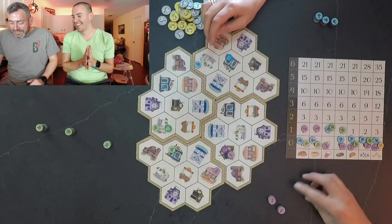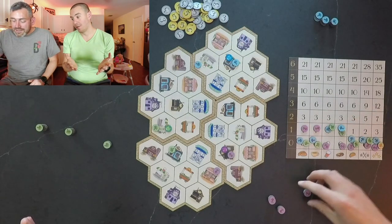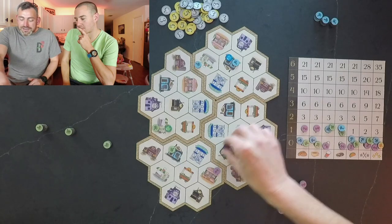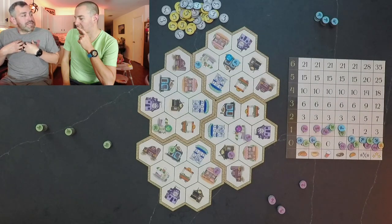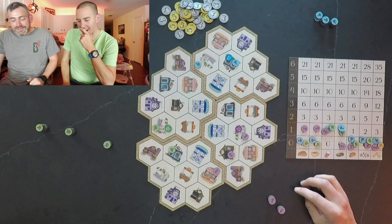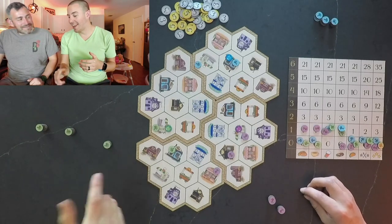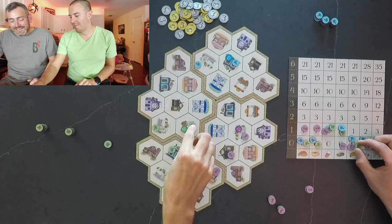Lacey heads to the sandwich shop and makes a mushroom sandwich. Paul then goes to make some beet juice — his favorite meal is berries and beet juice. Paul considers locking down a two-star restaurant but decides to go to the taco shop and deliver a vegetable there instead, making broccoli tacos.